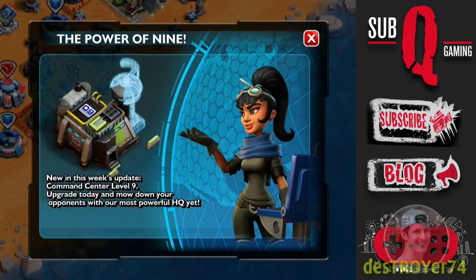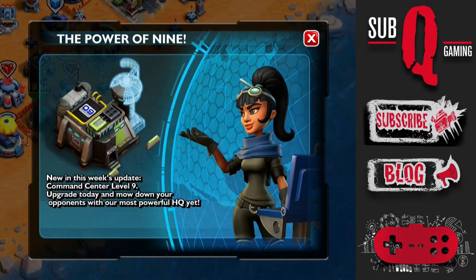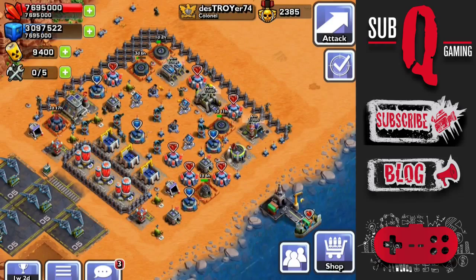Hey guys, it's Destroyer here. Update 1.4 has just been released, so I've already updated and I'm loading the game for the first time. This update brings us Command Center Level 9, and also the Admiral's Ship, which is available at all Command Center levels.